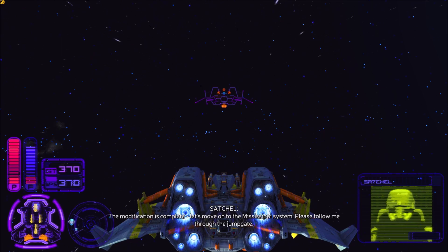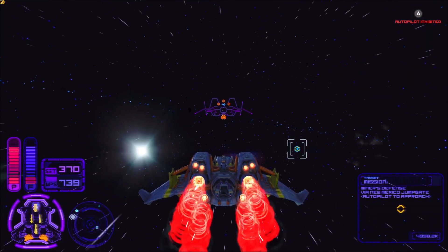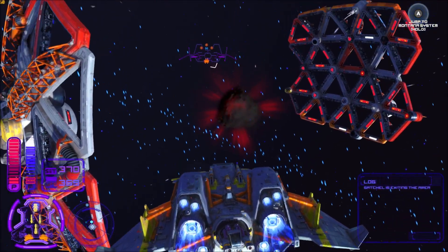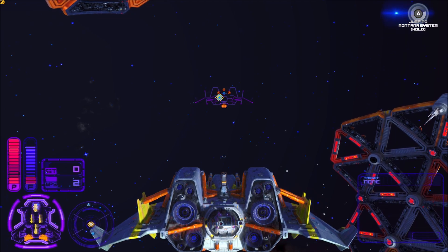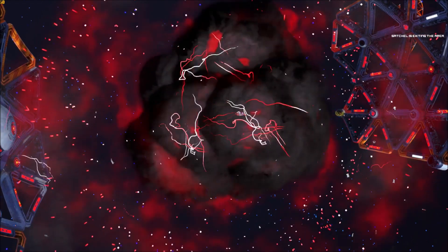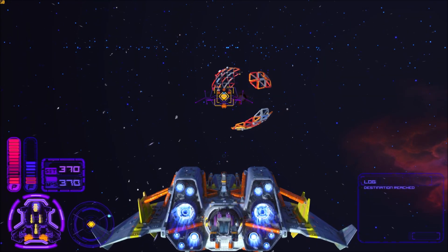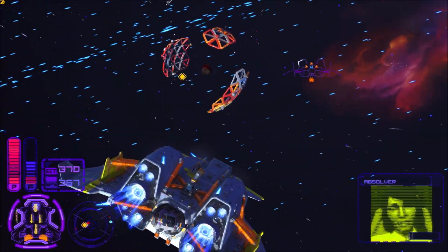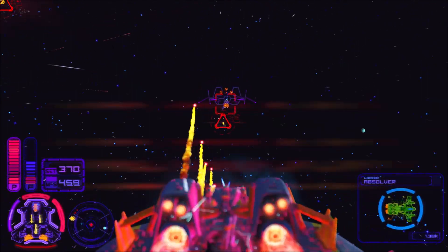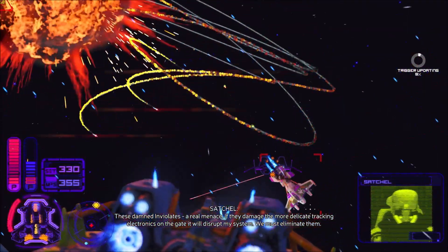The Colorado modification is complete. Moving on to the Mississippi system. On arrival, a group of Inviolates — religious fanatics — show up near the gate. Satchel warns that if they damage the more delicate tracking electronics on the gate it will disrupt his system, so they must be eliminated.